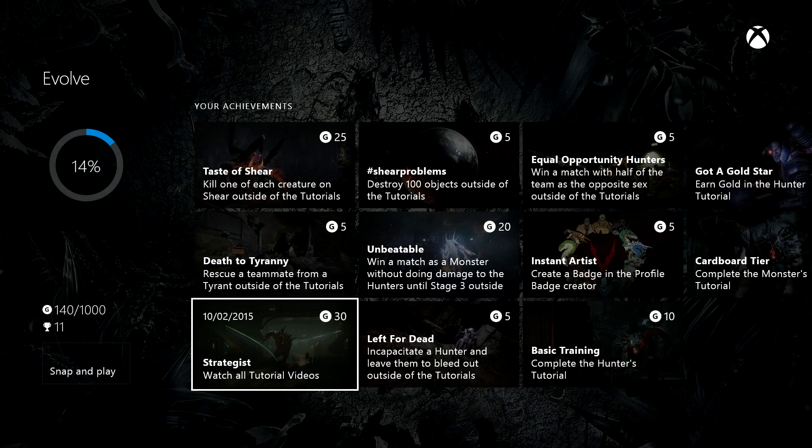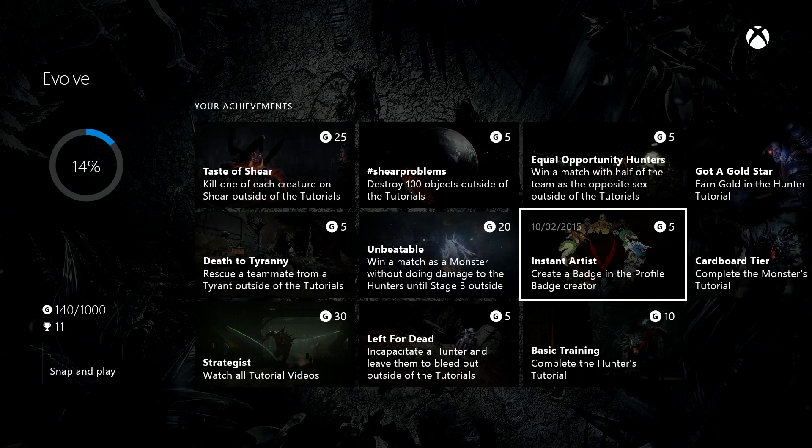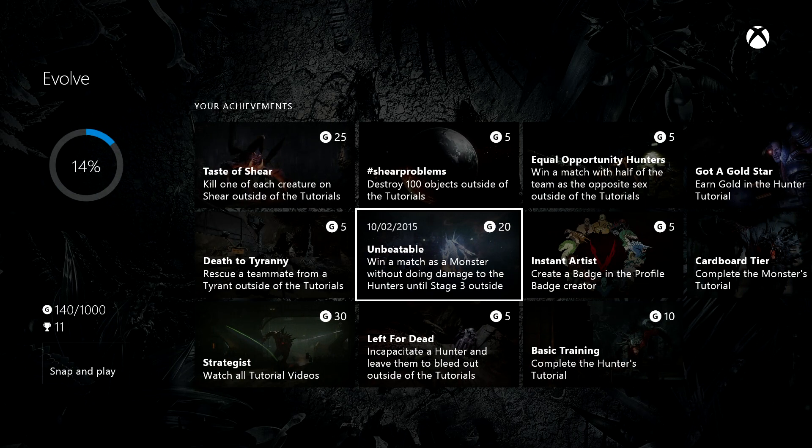The easter egg is you get the achievement by incapacitating a hunter and leaving them to bleed out, and it is called Left for Dead.